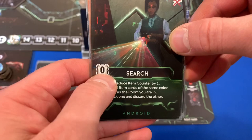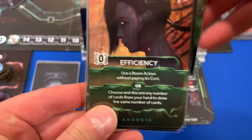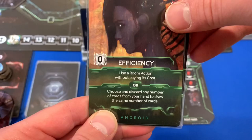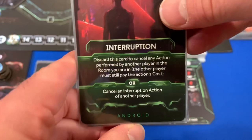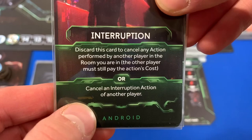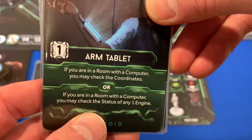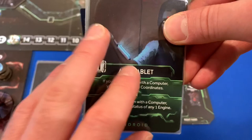If I want to do the Repair card, I have to play it plus any other card to meet its requirement of one extra card. We also have Efficiency — use a room action without paying its cost, or choose and discard any number of cards from your hand to draw the same number. We have Interruption, which is normally used in the competitive version but can still be discarded in co-op. It says discard this card to cancel any action performed by another player in the room you are in, and the other player must still pay the action cost. Next is Arm Tablet — if you're in a room with a computer, you may check the coordinates or the status of one engine. That's a super powerful card!